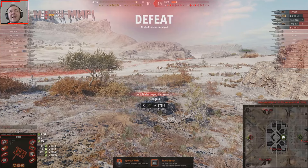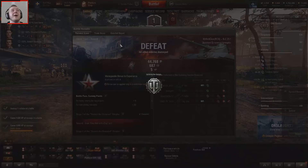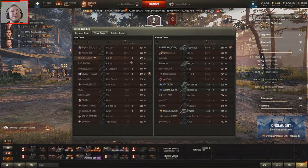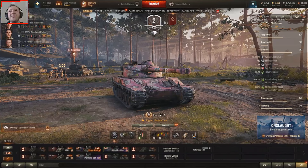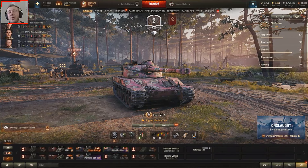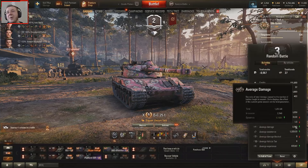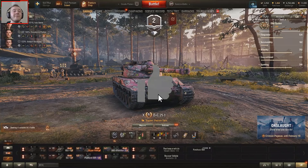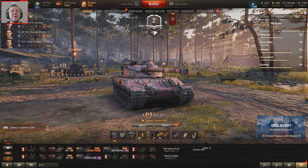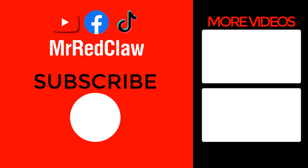Maybe I could have done something to help toward the end. I definitely bottled it against those two shots against the STB-1 — sometimes that happens, but that was definitely on me. Third on damage and experience — definitely could have done better in the Hellcat and the Bat-Chat. Those were the fastest tanks in World of Tanks that I have — it could have gone better. On average we did okay, we only won one battle in the EBR at the start. We definitely bottled it a little toward the end, but hopefully you guys enjoyed it — like, share, subscribe, see you guys next time, bye!